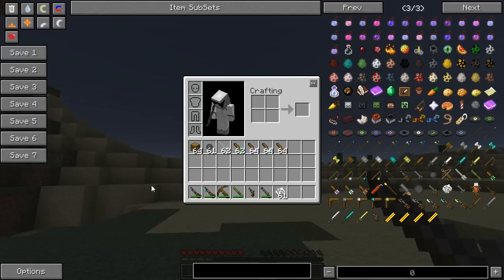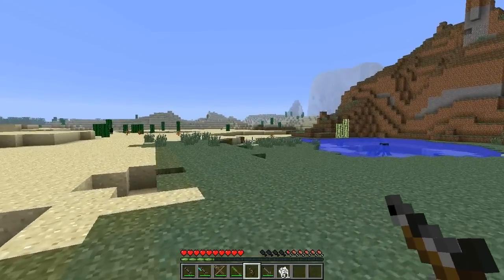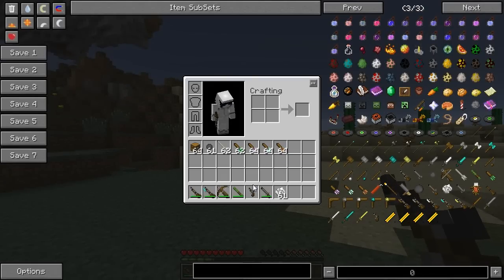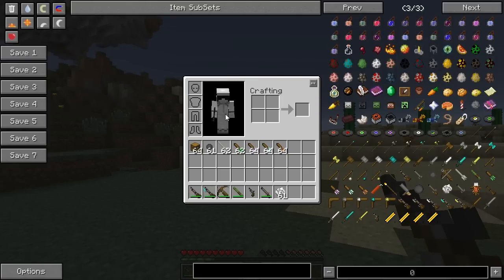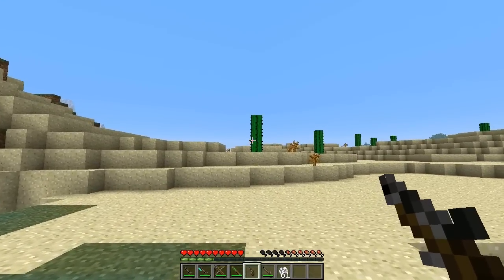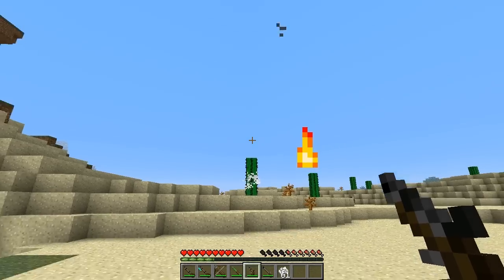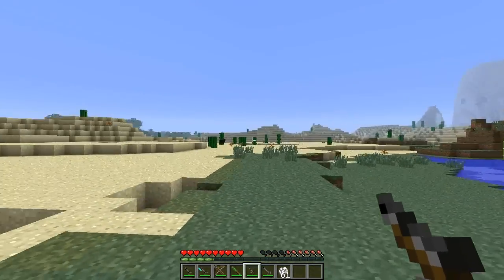So the final shooting weapon here is the flintlock pistol. This actually uses musket rounds and it is made like this: iron ingots, flint of steel, planks and a stick. It does half the damage of the musket and you've got to be pretty close. Here we go, fire that off. Awesome. So that has been all the ranged weapons.